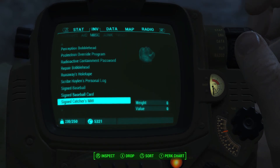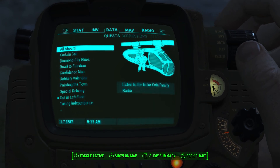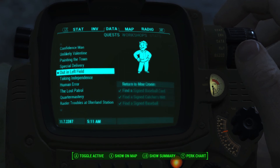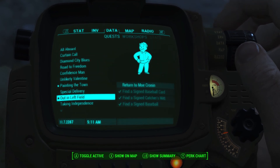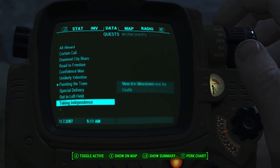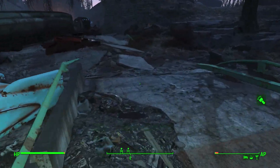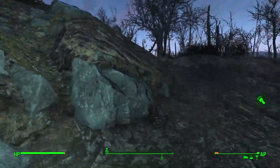Do we already have the bloat fly gland? We might have it. We do! There we go. Next, we're going to do that one. I suppose I can do that now — screw it, let's do it. The way I see it, we have whiskey so we can cover our carry weight, and we have addictal, so I can just knock all this out at once.